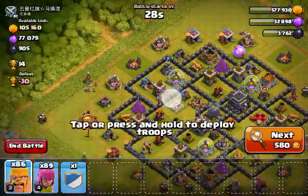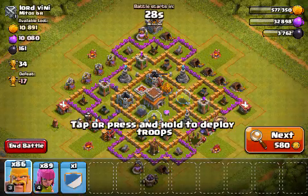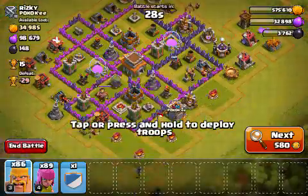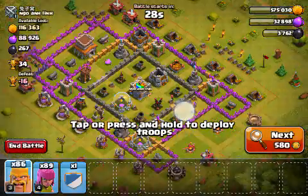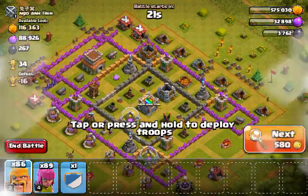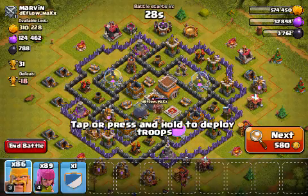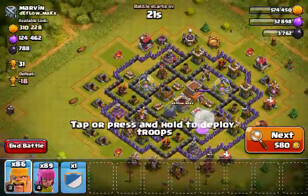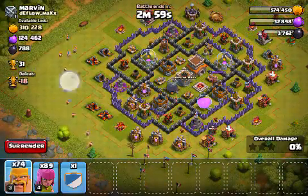I've got five giants in the clan castle — I can live with that. If you care about your trophies, I suggest you do not use the BAM strategy because there's about a 60% chance you're gonna lose if you're attacking a max or mid-max Town Hall. If you're attacking a Town Hall 5 or 6, there's a high chance you'll win, but your barbarians need to be at least level 3 and archers at least level 4. Keep in mind, this isn't my real account — this is my worst account, so don't roast me in the comments.